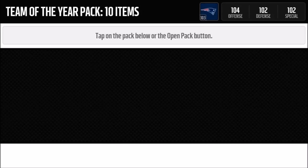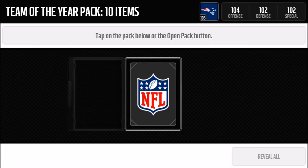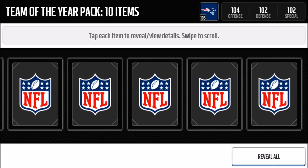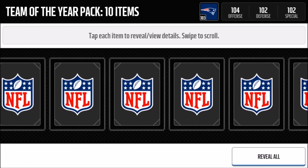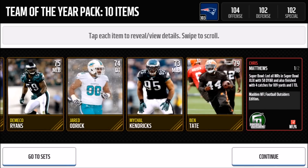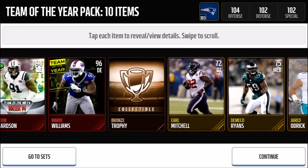Let's go ahead and open the last pack on my iPhone, then jump onto the iPad. Hopefully we can clutch something good. And we do get Chris Matthews, Football Outsiders wide receiver, 94 overall — an Elite! You guys have probably seen his stats already.